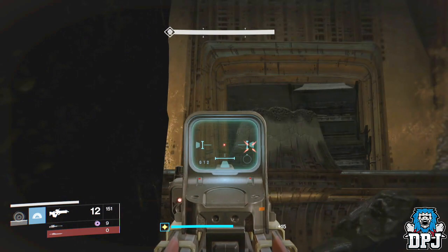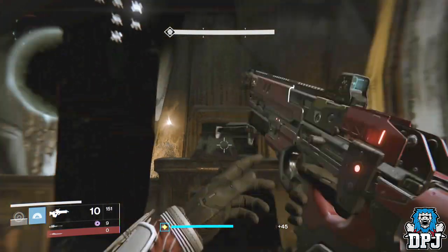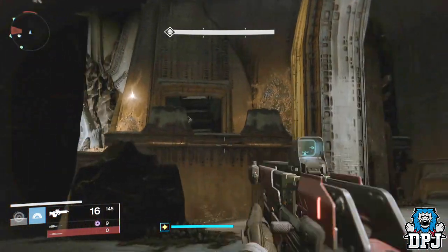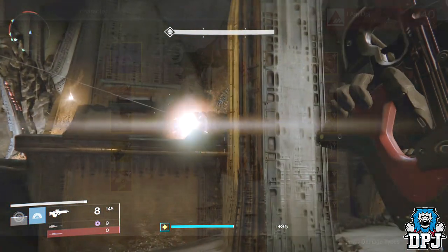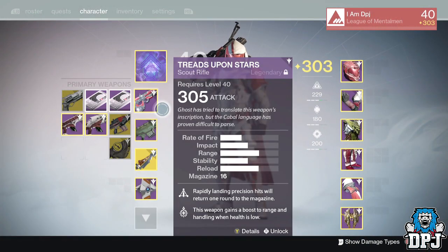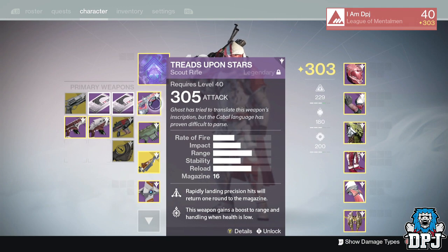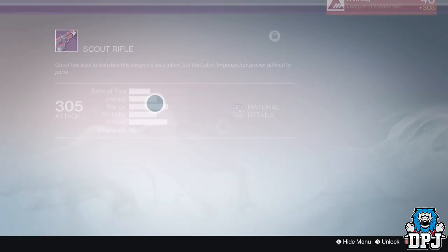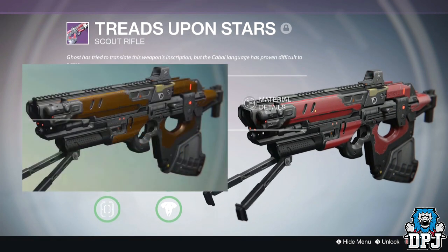A lot of people were saying it's the Vision of Confluence — that amazing Vault of Glass scout rifle, probably my favorite all-around weapon in year one. And although it does look a lot like the Vision of Confluence, it's actually a new weapon. At first I thought this weapon was exclusive to a single strike, that being the Valester Arc strike, as this was where it had dropped for me.